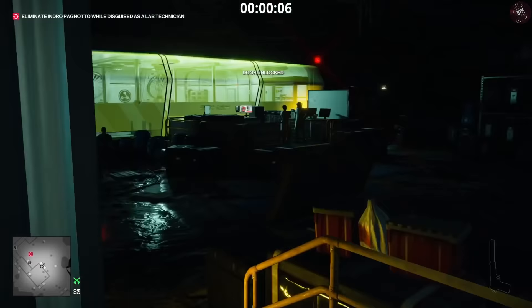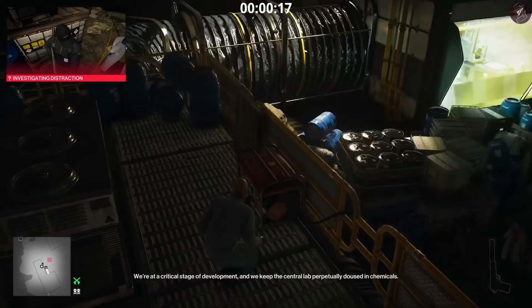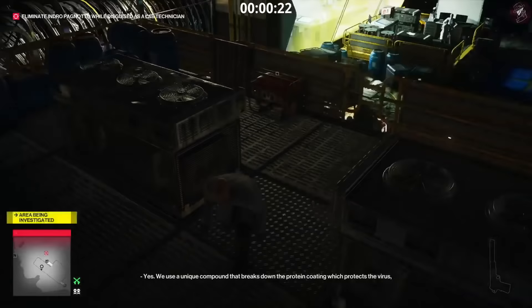For level one it's very, very straightforward really. You don't really need much help with this, but from the very start you need to head up this flight of steps. At the very top there's going to be a generator — you just want to go ahead and turn that off, and that's going to distract the target so he comes up the stairs to investigate.